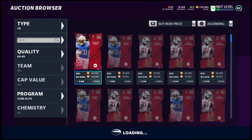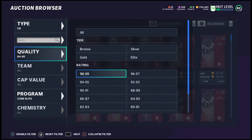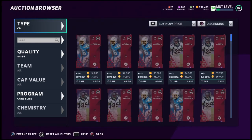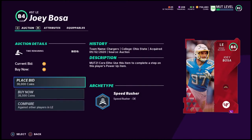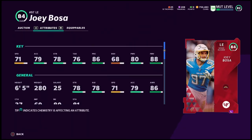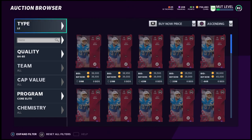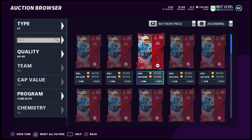Other options worth noting: Casey Hayward, Chris Harris, and Marlon Humphrey at corner — Humphrey isn't bad but not that great. There's one more I wanted to mention: left end Joey Bosa. He's a little slower than what I look for at left end, but Joey Bosa is a beast — both in real life and in MUT. He always plays really well, and along with his brother Nick Bosa they're both beasts on the defensive line. He's going to get a lot of good upgrades, so Joey Bosa is another solid option at left end.